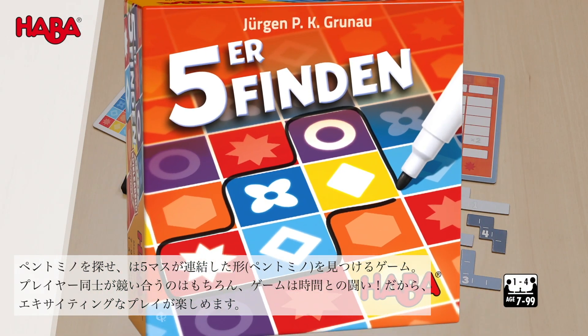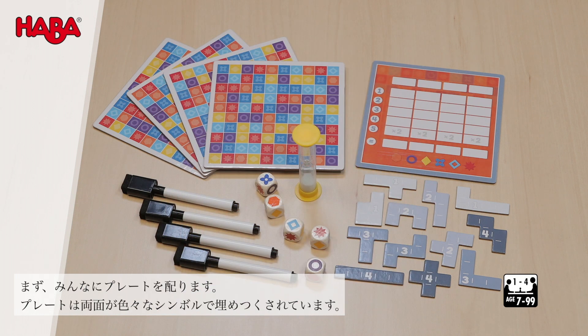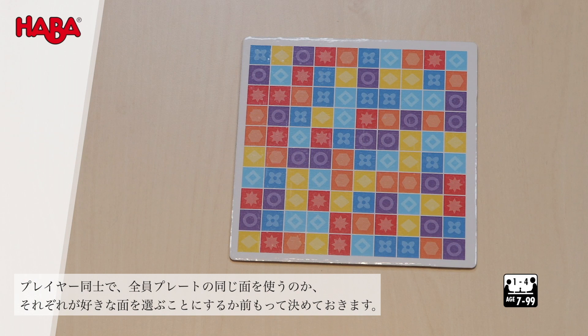Fünfe finden is an exciting shape search where you compete against other players and the clock. Each player receives one game board with symbols and colors in a grid. The players agree whether to play with the same or different sides, and each player also receives a marker.